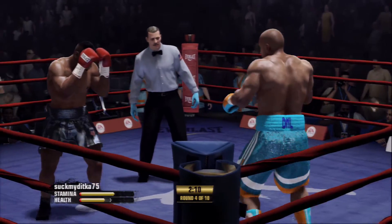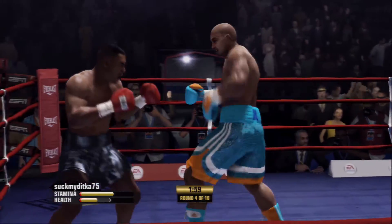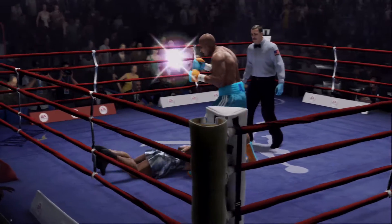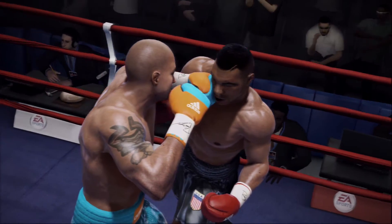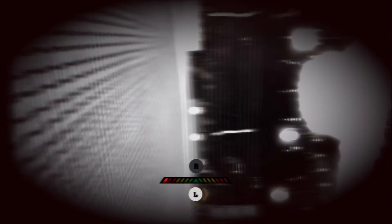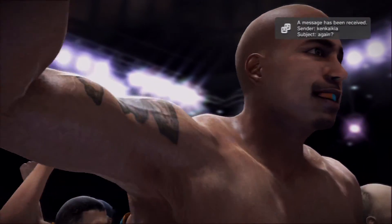Trying to erode away that body with the combination punching. Scott's impressing the judges and himself with that right hand. Nice work with the jab on the end. Tyson's evening could be over soon, folks. Get up! One, two, three, four, five, six, seven, eight, nine, ten — it's over. The fight is over. Scott's corner is already celebrating, his opponent unable to beat the count. Your winner: Gustav Scott.